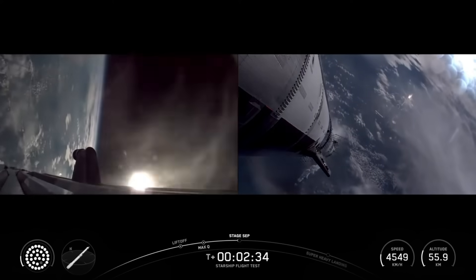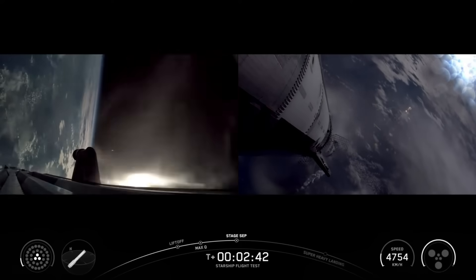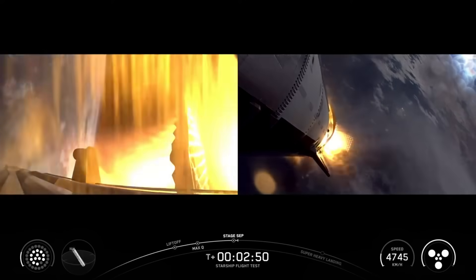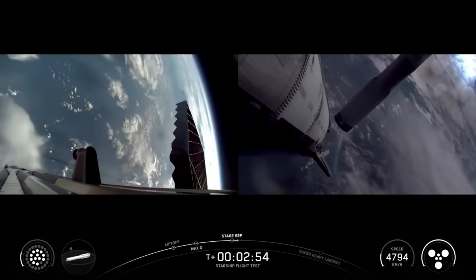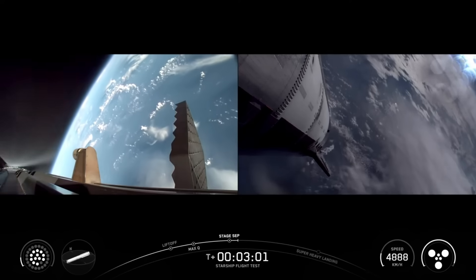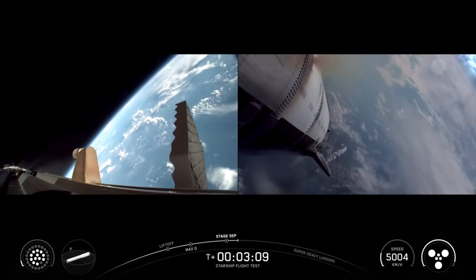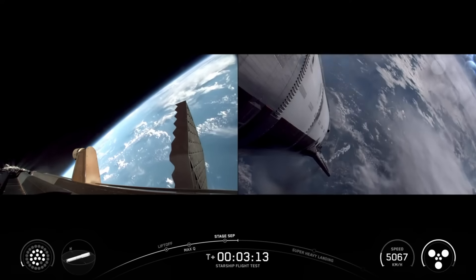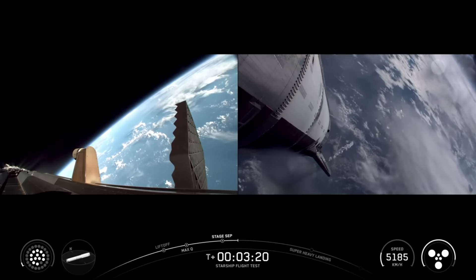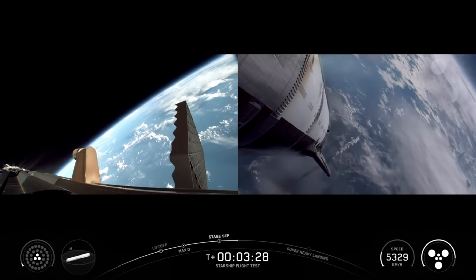Seeing the engines start to throttle down. Ship ignition. Boost-back burn startup. Stage separation. Stage separation confirmed. We've got six engines running on ship. Booster is doing its boost-back burn, continuing now towards its splashdown site in the Gulf. We are seeing all six Raptors lit up on ship. Ship chamber pressures nominal — that's the expected thrust level in those Raptor engines on the ship.